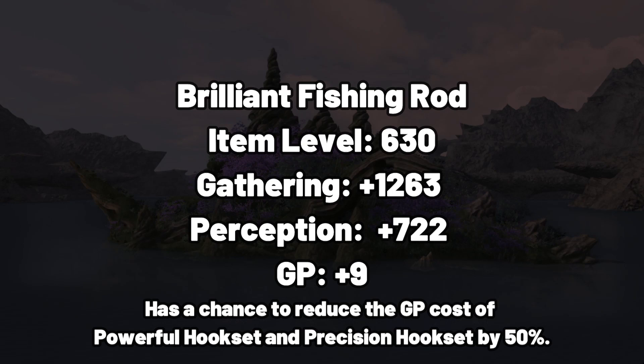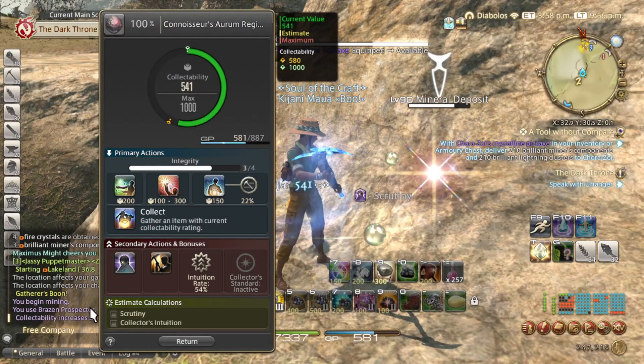Here are the stats for the Brilliant Fishing Rod along with its ability. Honestly, not much to say except that the Brilliant Fishing Rod will most likely be better than an Indigator after the last step.